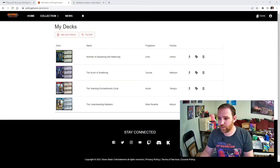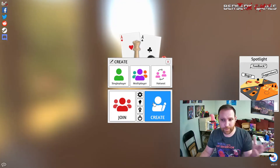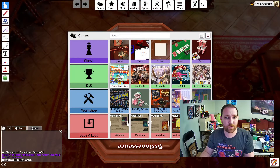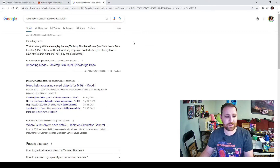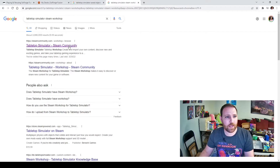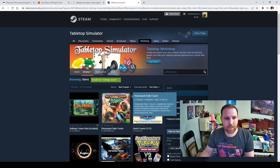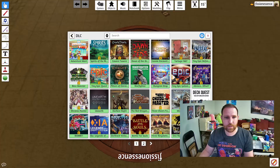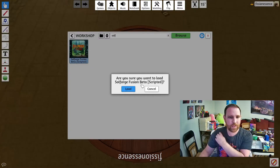I'll click Create a New Game. But first, another thing you need to do is go to the Steam Workshop. Search for Tabletop Simulator Steam Workshop and find Soulforge Fusion — make sure you are subscribed. I'm already subscribed, so in the Workshop section of Tabletop Simulator I can find Soulforge Fusion and load that.